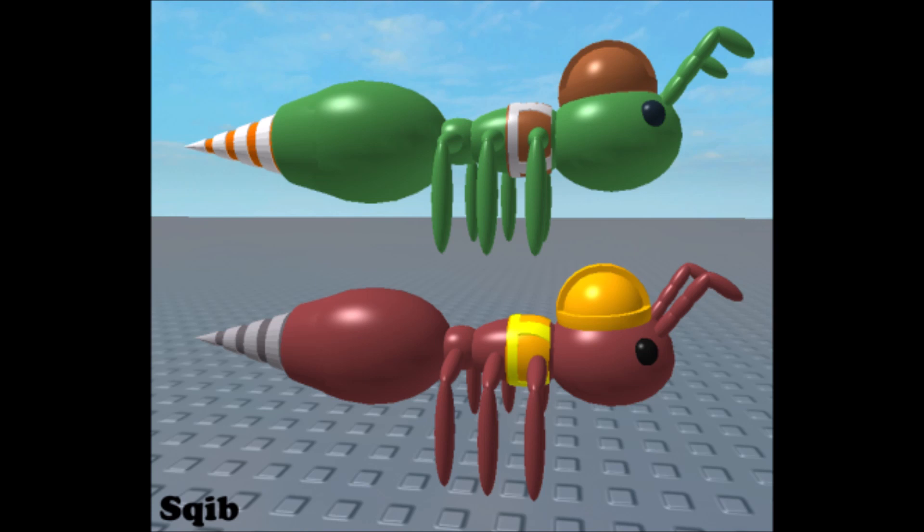Drillant has two purposes. Drillant is used for construction — as you can tell, it's wearing a little construction hat — but Drillant is also used to build homes for the Etherian citizens and for excavation. So pretty much construction and excavation. It does use its drill for drilling things.